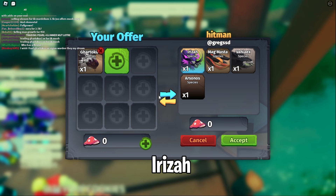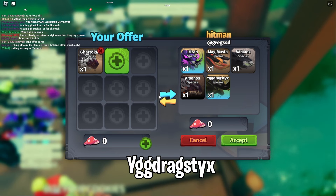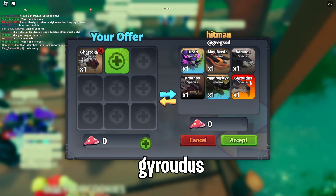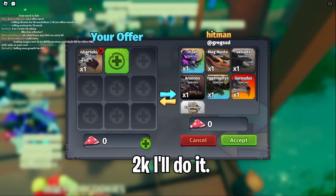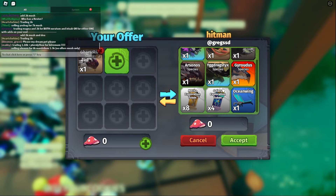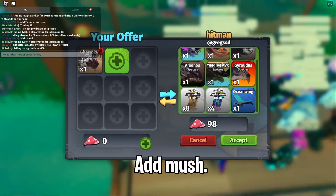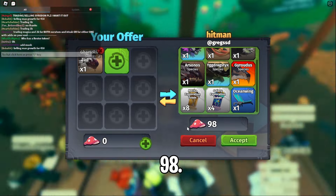Next offer we've got is an Eriza, Magmaster, Vahix, Anos, Yig, Stick Dragon, and Grindos. If they add like 2k I'll do it — add 2k marsh. I don't think they understand, they're not even reading chat.